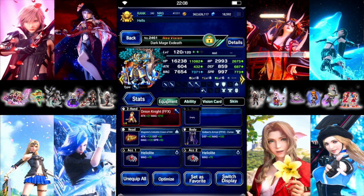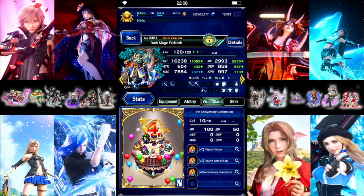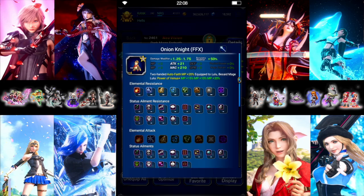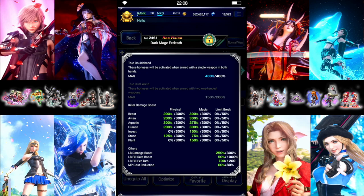X-Death is going to do pretty much all the damage. We got him set up for Meteor as cheaply as I could go. The most expensive thing is the Helm from Clash of Wills with the Chain Cap on it. We just got him some Killers, some Mana — using the cheapest Mana card, which is the 4th Anniversary. There are way better ones; if you have them, use those instead. We do have all Mana rolls on the Onion Knight, and we have 300 on his Aquatic Killer.